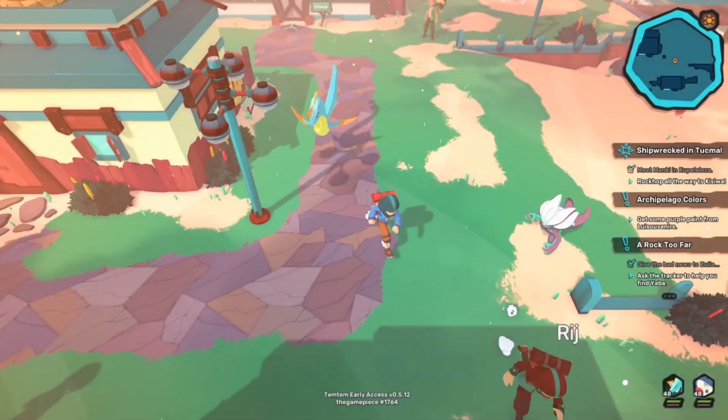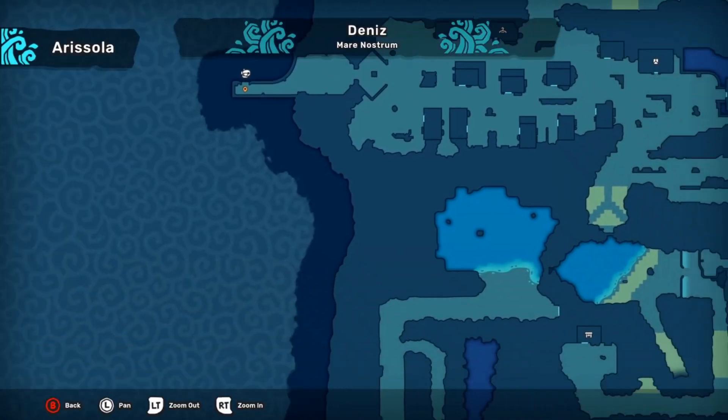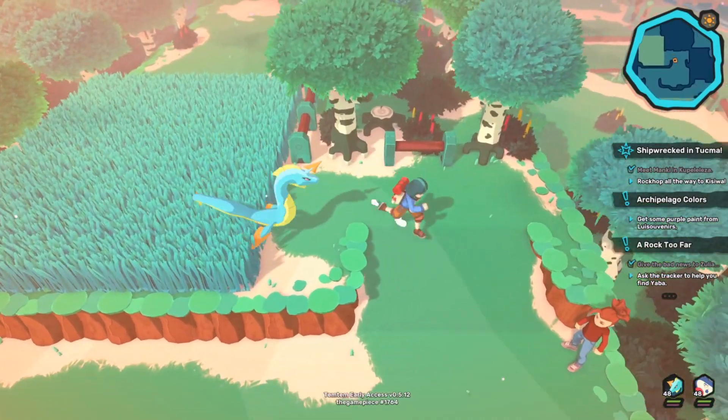First off, you're going to go to Denny's Island, and you're going to go to this location down south here, south of Brickle Damar, and you're going to hop over, rock hop over to SciPark.